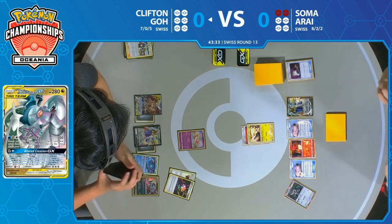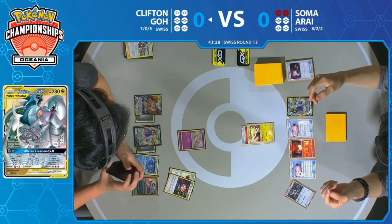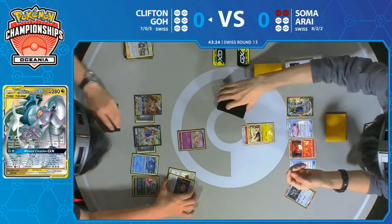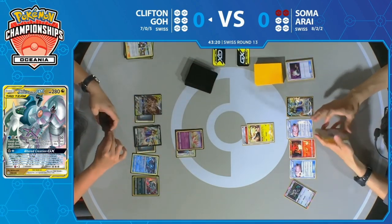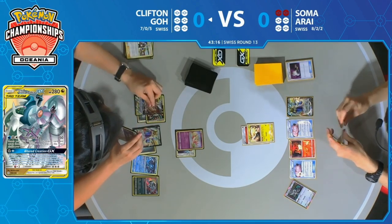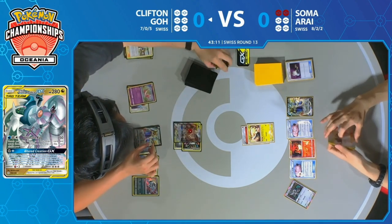The plan is to put multiple Bellelba & Brycen-Man into play. That Guzma & Hala found an Aurora Energy and an Escape Board. The Escape Board is going to be quite relevant in this matchup, because if your opponent is asleep, usually they can't retreat — but when you have an Escape Board, you can actually still retreat while asleep.